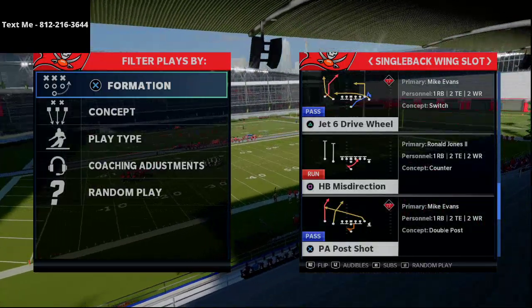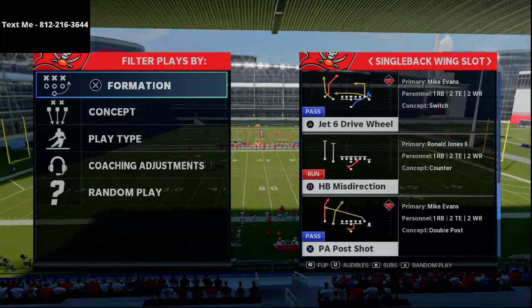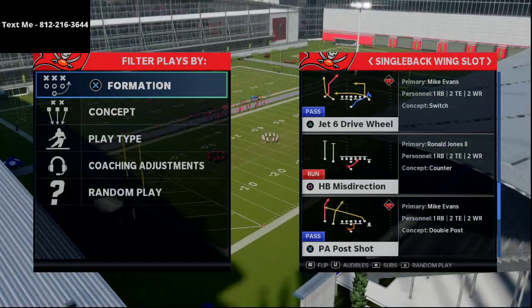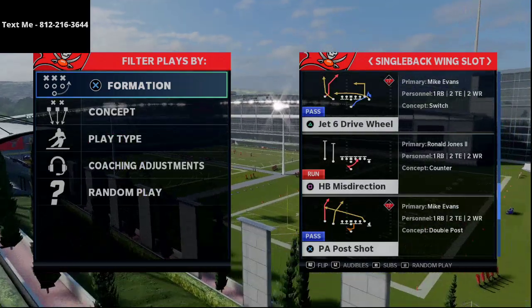In today's video I'm going to be breaking down a simple man-beating concept that's going to help you torch the meta man-to-man coverage that you might be seeing online. This is a switch concept to play out of the Single Back Wing Slot, which can be found in the New England Patriots offensive playbook.